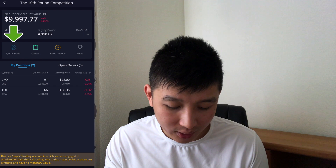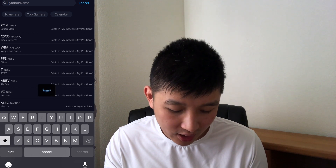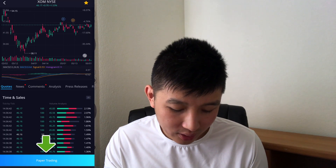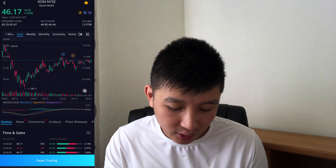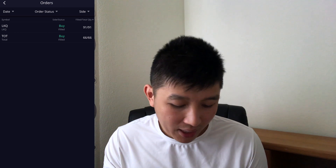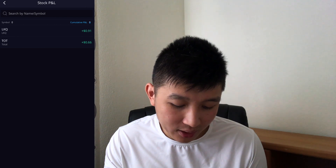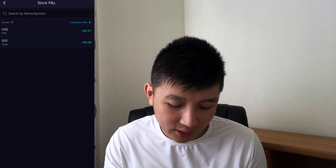So right now I just used half of my account to buy these two stocks. Let's see what happens in a couple of days. For a quick walkthrough: you type in any stock you want to trade, click on it, and then go to Paper Trade down below. It has all the stats — news, comments, analysis, press releases, and so forth. The Orders tab lets you look at the status of your order and whether it's filled or not. Currently they're all filled. In the Performance tab, PNL shows if you make or lose money. Right now I'm up 91 cents overall, and for TOT I'm up 66 cents.